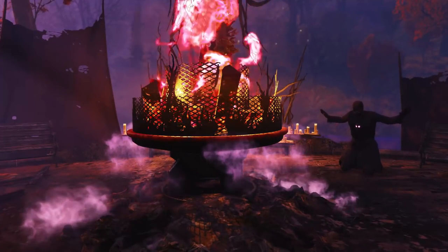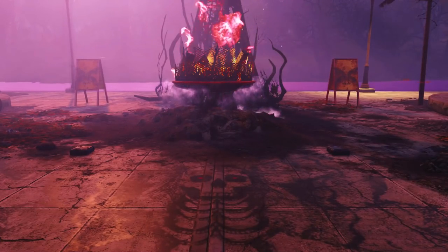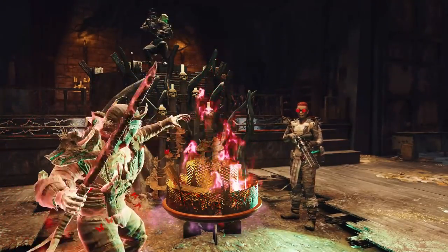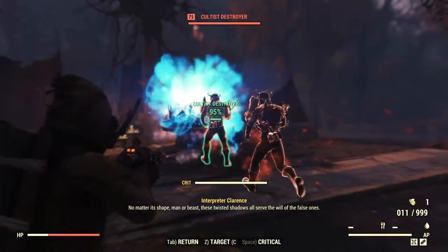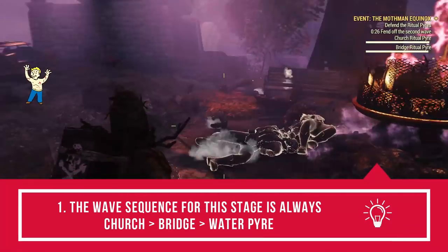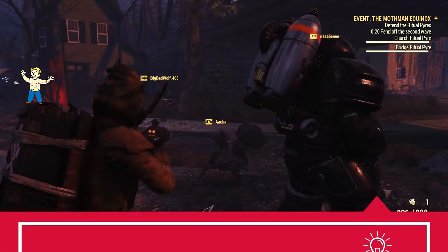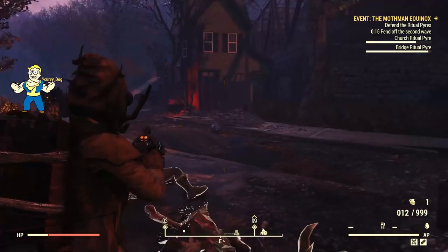Again, there are three pyres: one inside the church, one under the bridge, and one by the water at the very west side of town. Once they are all on fire, you will have to defend them all from cultist enemies. There are two rules you need to know here. First, the attack sequence is always the same for every event — the first pyre to get attacked is the church one, then the bridge, and lastly the water pyre.